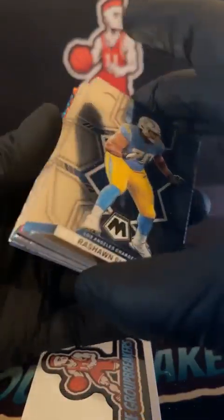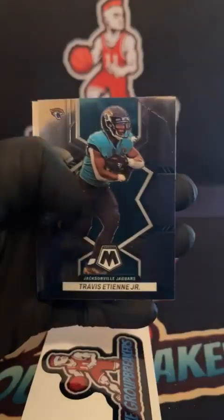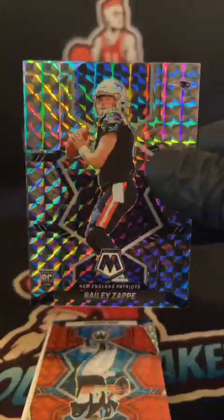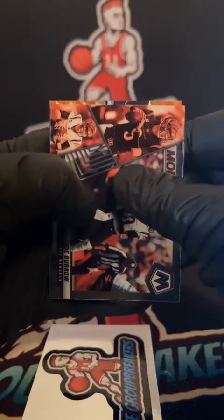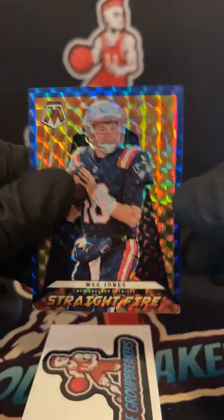Love those national prides for sure. I think we got a blue on the backside too — Cooper Cup national pride. Cam — Sam Williams, Zappy for the Patriots mosaic. Patriots going out to Jacob, Zappy.